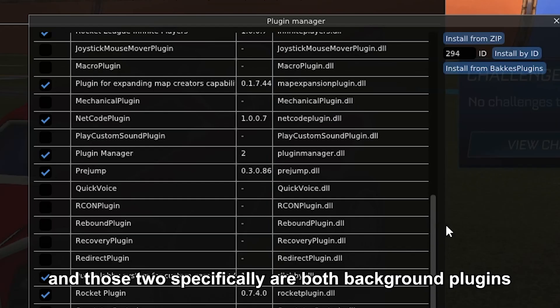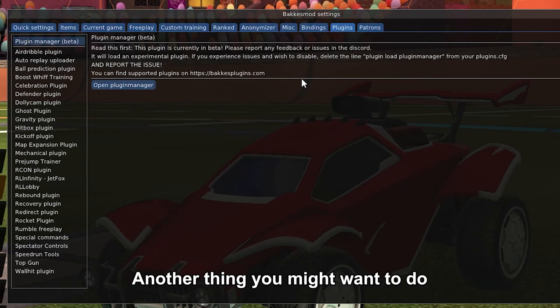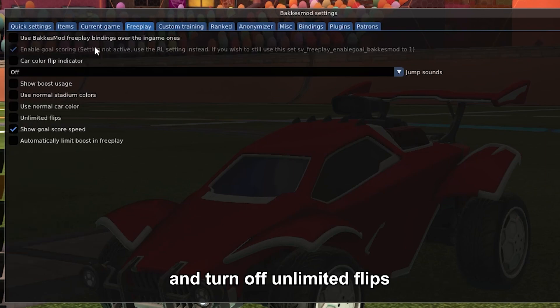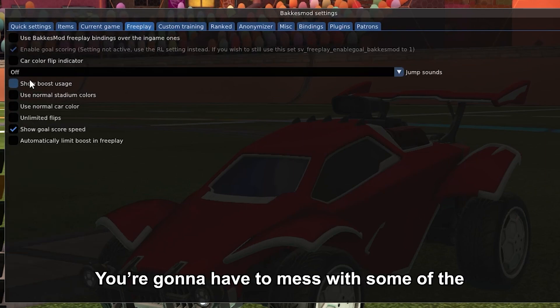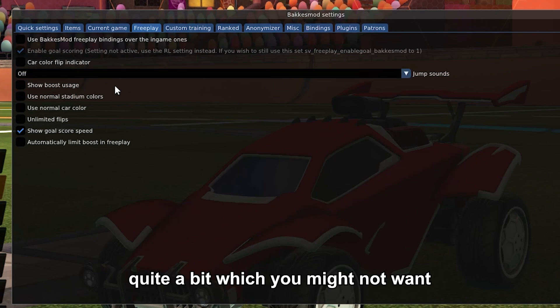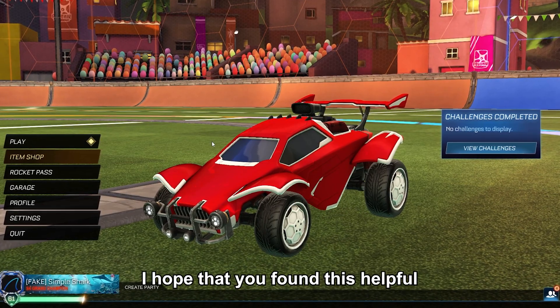Those two specifically are both background plugins, so you don't have to do anything extra. Another thing you might want to do if you're playing the tower or any training maps is go to the Free Play tab and turn off Unlimited Flips. You're going to have to mess with some of the settings in there because it's going to change your game up quite a bit, which you might not want. And that's how you set up a basic training map — I hope you found this helpful.